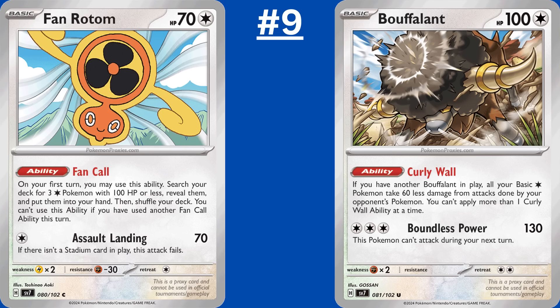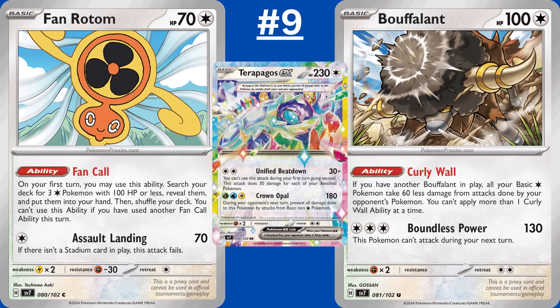I know it's cheating, but I didn't want to give the final two spots to two cards that go together better than ranch dressing and toes, so I combined them. Solely during your first turn of the game, you can use Fan Rotom's ability, which gets any three colorless Pokemon from your deck with 100 hit points or less and puts them into your hand. Hoot Hoot and Noctowl both fit that bill, same with the new Bouffalant. If you have two Bouffalant in play, all of your basic colorless Pokemon take 60 less damage from attacks. Terrapagos EX takes the most advantage of this, effectively giving it 290 hit points and making it that much tougher to knock out. Thanks to cards like Glass Trumpet and Bouffalant, colorless decks get some really good support in Stellar Crown.